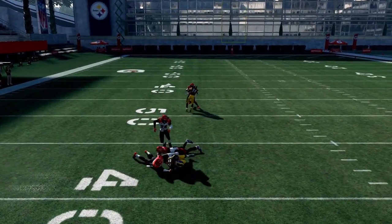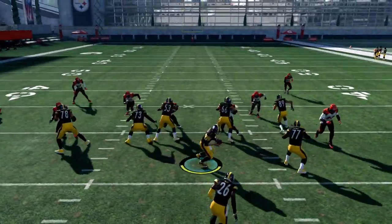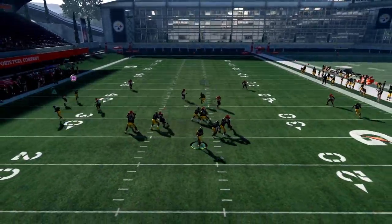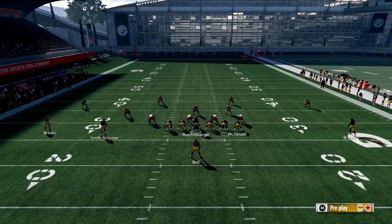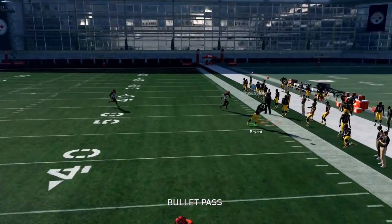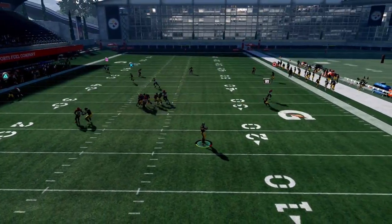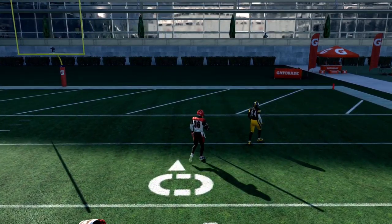You always have your check-down which would be the tight end, McDonald. If you really want a go-to play, your tight end will always be open. Running back is open and he overthrows again — Roethlisberger, it's not that hard! He pulls a half throw on the run. Sideline throws — there it is, possession catch. That's all I wanted, Roethlisberger, it's not that hard.